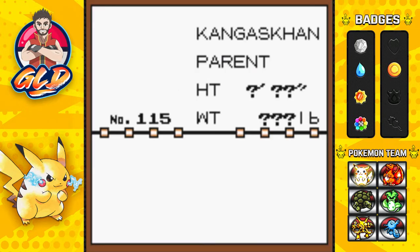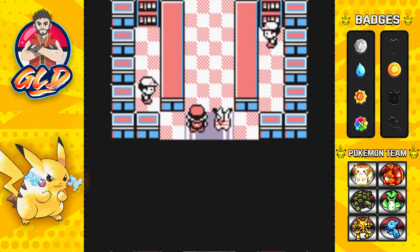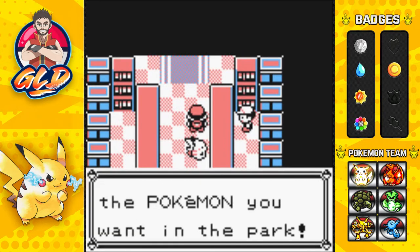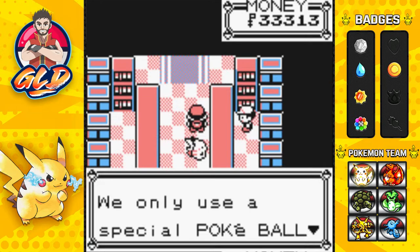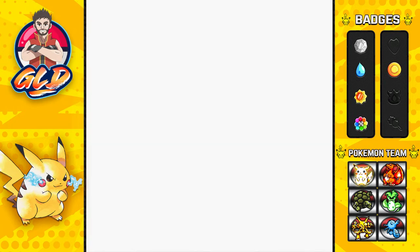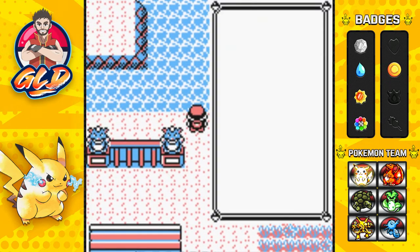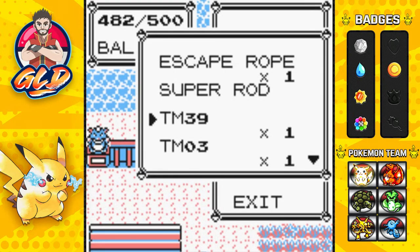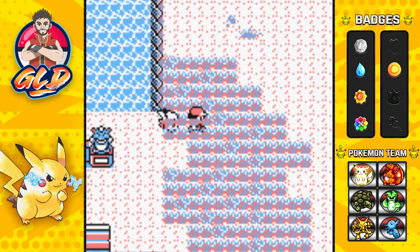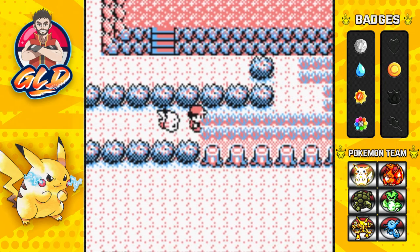We're going to be going into the Safari Zone first to get ourselves the Surf HM technique and quite a few items. Whatever pokemon gets in our way we're gonna be capturing them. There are two pokemon that are very very hard to capture - that is Kangaskhan and Chansey. If you have the Super Rod or Good Rod you'll be able to find either a Dragonair or a Dratini. I'm going to attempt fishing right here - not even a nibble. You only get 500 steps so make good use of it.